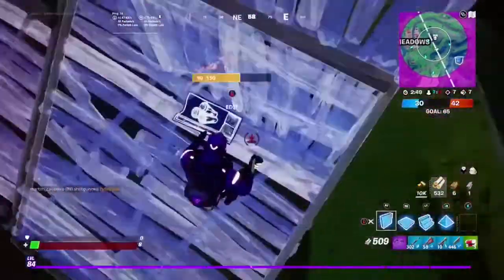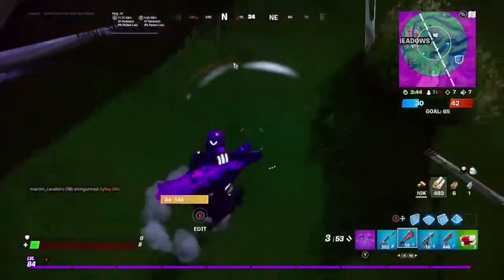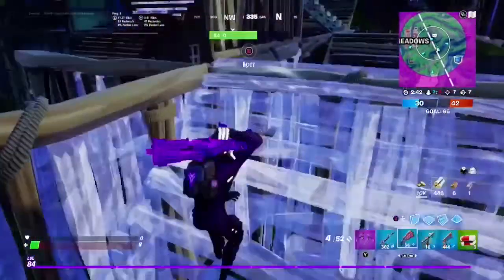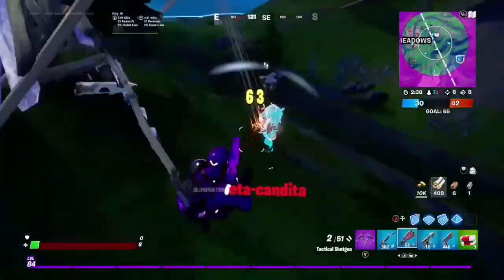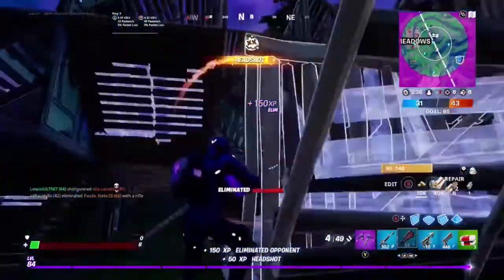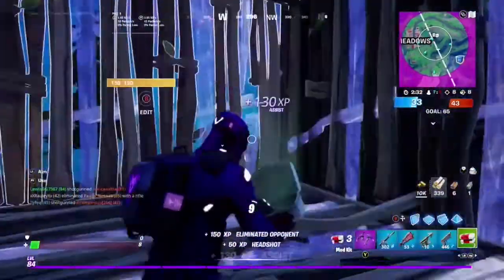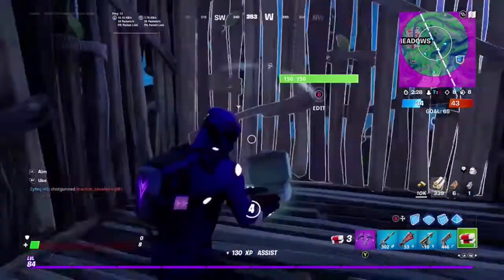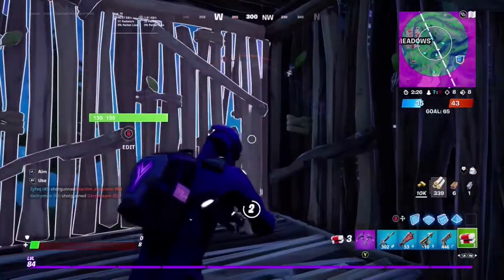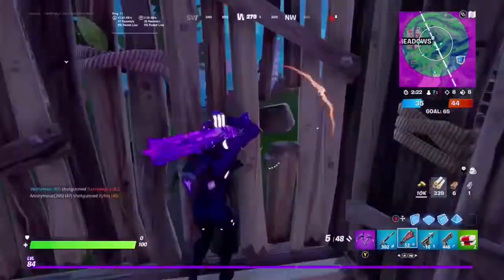Hey guys, welcome to another video. In today's one, we have six new skins found in the creative hub that are probably coming to Fortnite very soon. The new creative hub has a kind of NFL theme, and these skins have lots of NFL footballs in their little pictures — they are hand drawn. Credit to Hypex for these pictures.